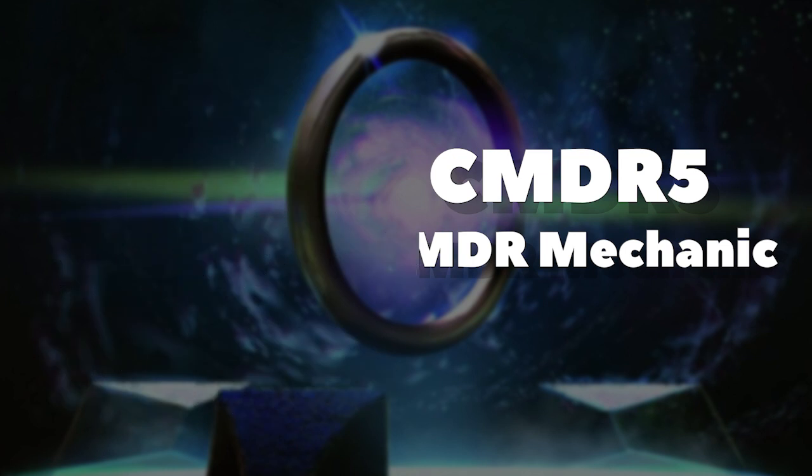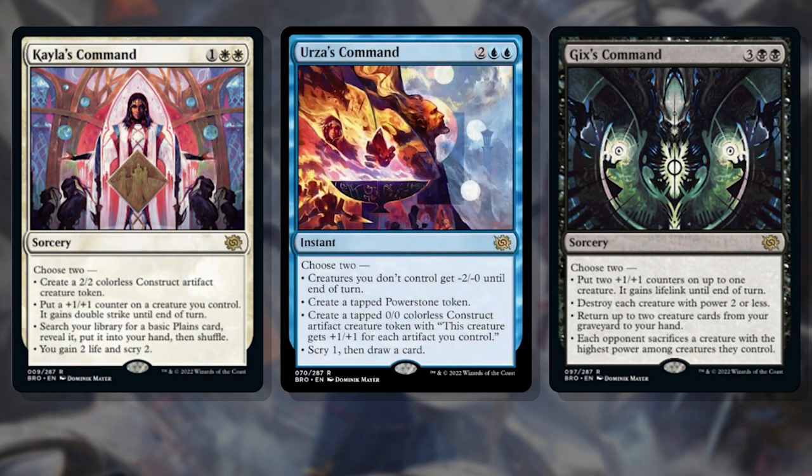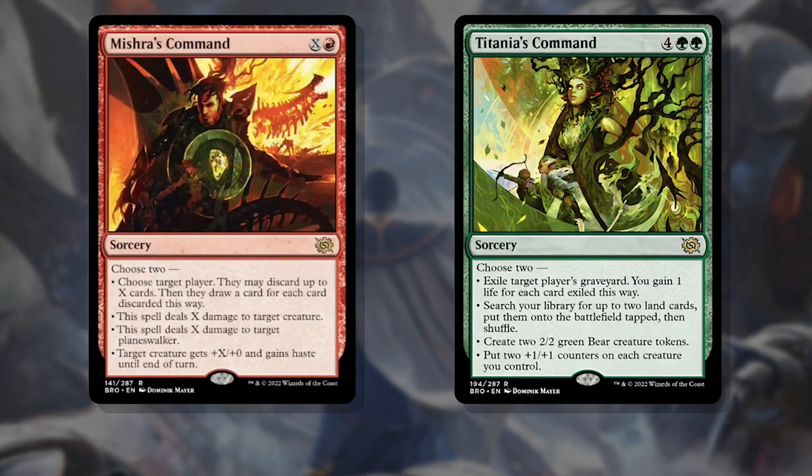As usual, I like to start this list off with some honorable mentions — cards that are great but don't fit in the top 5. Starting with the Command Cycle: this set of 5 rares, one in each color, isn't a new concept but always a welcome one. Modal spells like these are incredibly versatile and fill a lot of gaps in a lot of decks. In some cases you pay a little more for that convenience, but with this cycle they're all pretty reasonable. Would love to see more like these.